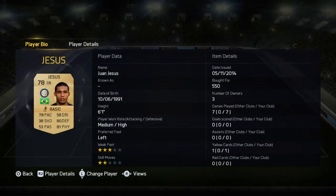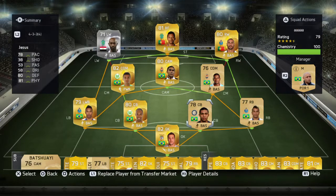In the other centre back spot we do have Juan Jesus. You can have any centre back you want there who is Brazilian, but I decided to go with him because I'd never used him before and I heard a lot of people say good things about him. I probably would prefer Miranda in that position, but I had Miranda in another team and was using this as a fitness squad. Juan Jesus is pretty good — he didn't really do anything great but he didn't make any mistakes and held his position well.